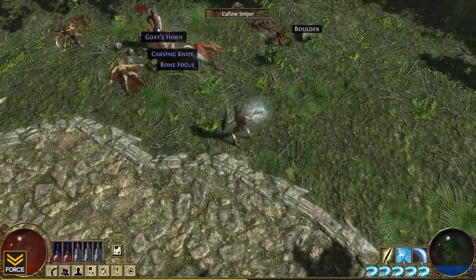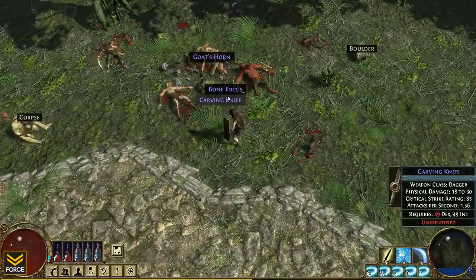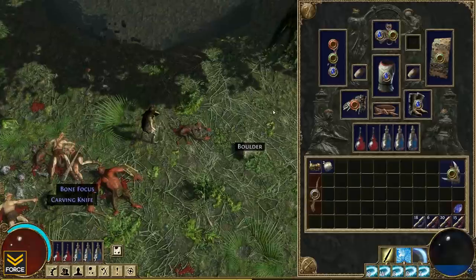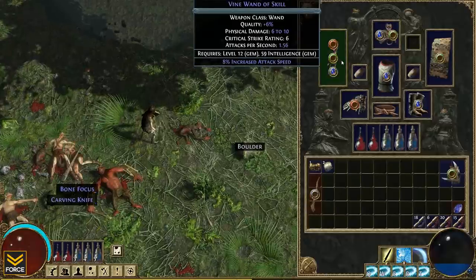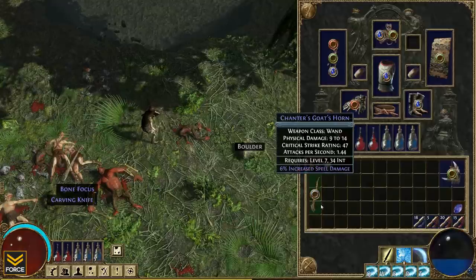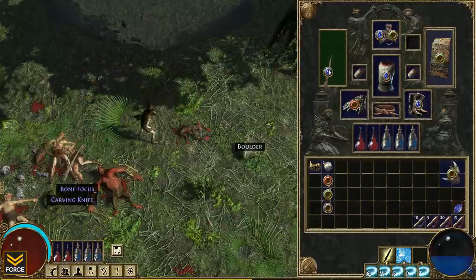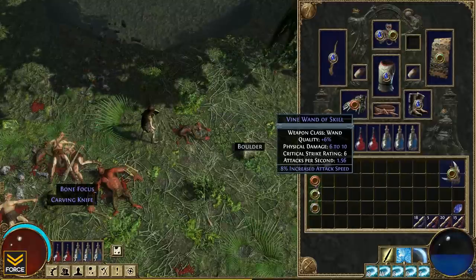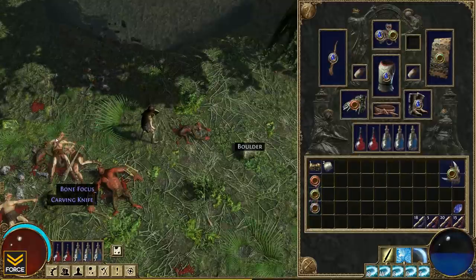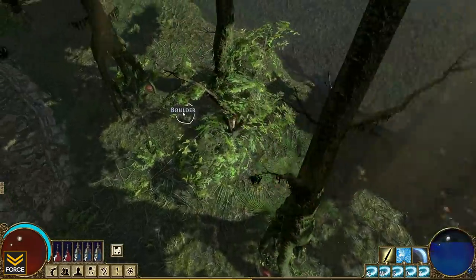My wand's actually pretty junky. 9 to 14 damage, 34 intelligence - let's take a look. Yeah, that's better. This one's got extra slots, but it's not like I don't have those slots to begin with. Increased spell damage - I'm going to take this and hold onto it just in case I need those extra slots. Having three slots is phenomenal as opposed to just the one, but now I've got extra spell damage and the wand itself does a little more damage.